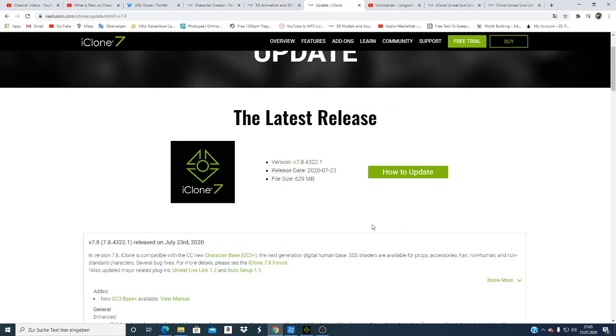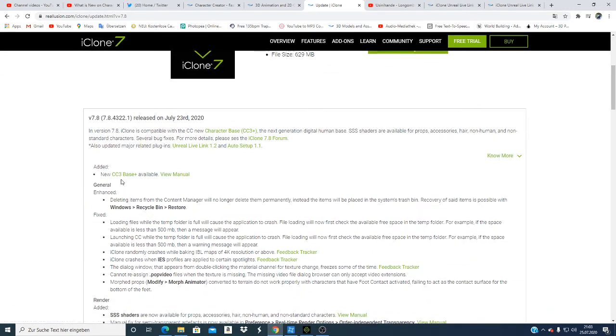iClone is one of the programs most used by people to do animation for motions and try to do timing for characters. Now they have what they're calling Character Creator base. iClone 7.8 is compatible with Character Creator — the next generation digital human base. SSS shaders are available for prop accessories, non-human, and non-standard characters. So many improvements — the main goal is to have more realistic characters in iClone.